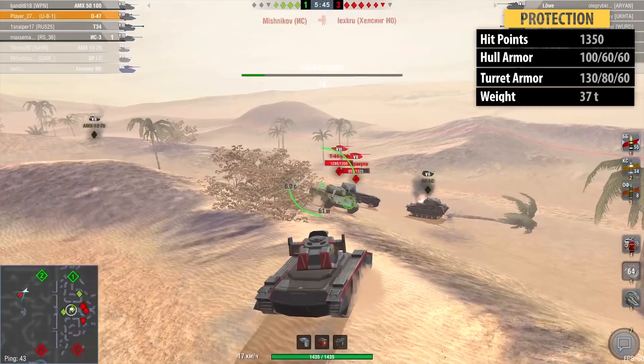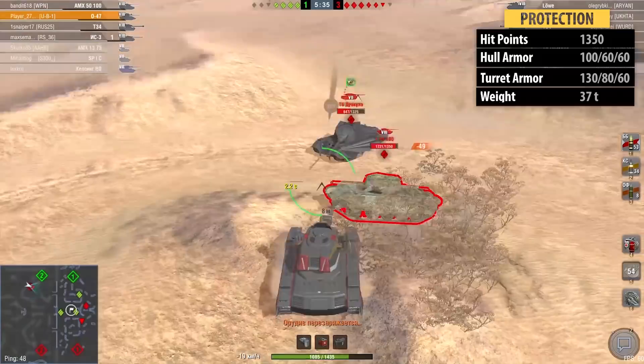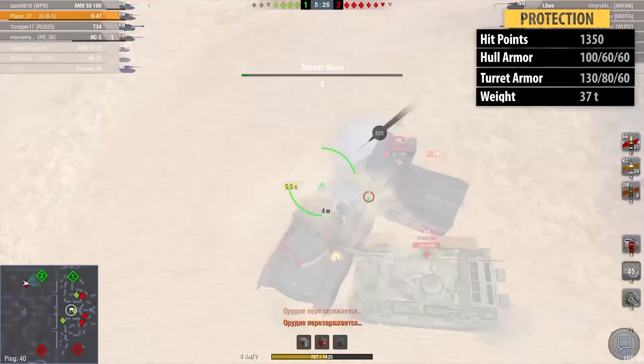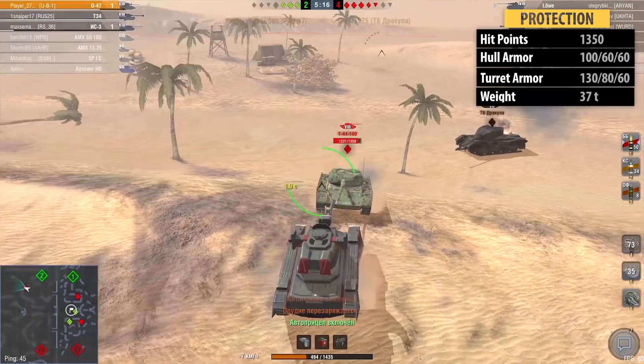It's equipped with 1350 hit points, 100mm of frontal hull armour and 130mm on the turret front. The side and the rear of the hull only feature 60mm of armour, and on the turret, 80mm on the side and 60mm on the rear. These figures on the sides and rear are not impressive and you will be penetrated quite easily on the sides.